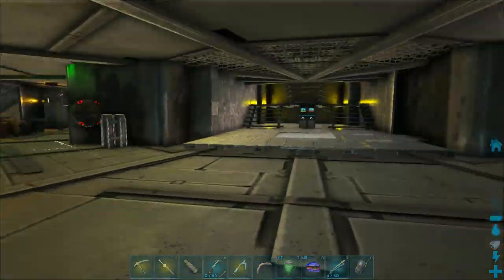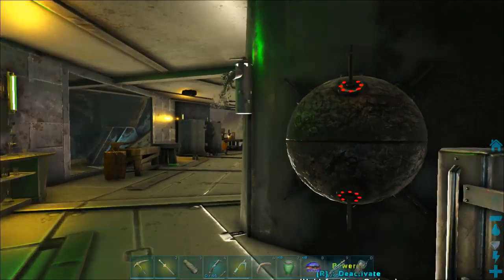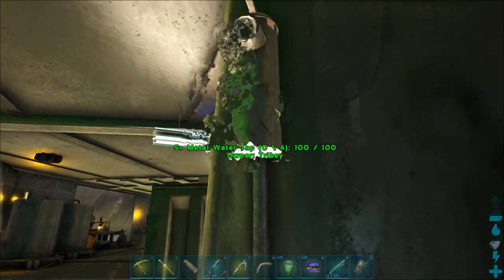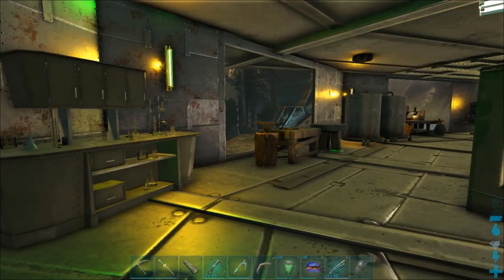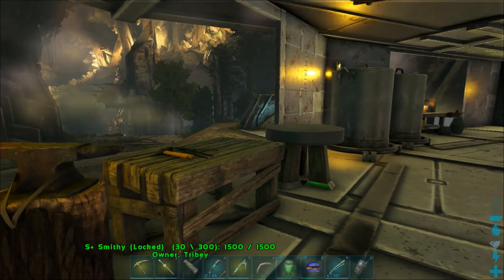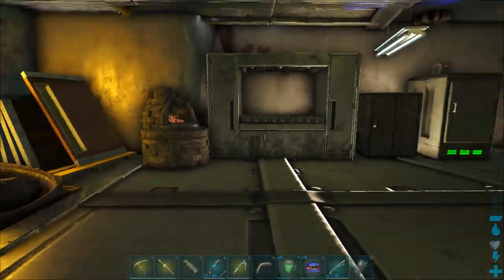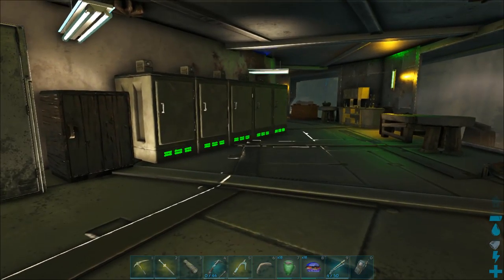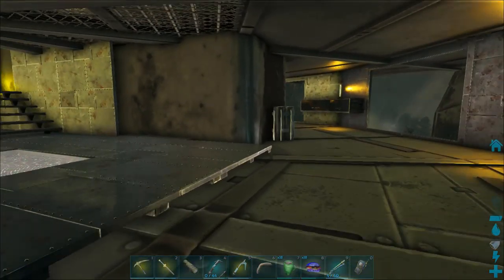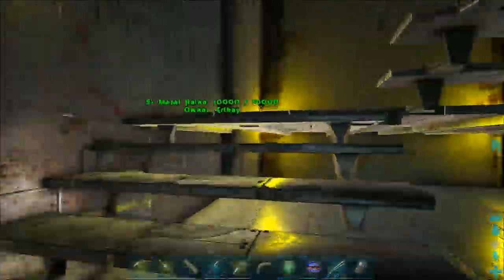There are animals that spawn, but because we have the structure the spawns are kept to a minimum — they come wander to us more than anything. This is our egg collector and our water supply. As you can see, we have a chemistry bench, a smithy, S-plus tables, a cook pot, our mod benches, a forge we also use for cooking, and lots of refrigerators. This is the main common area and it goes all the way to the top.